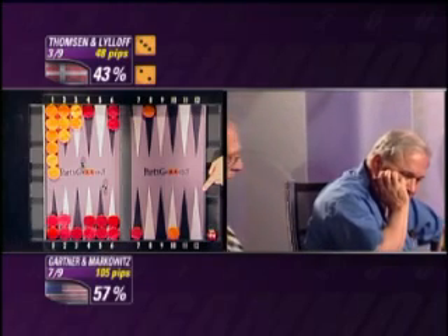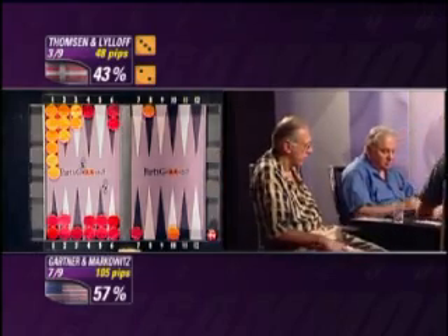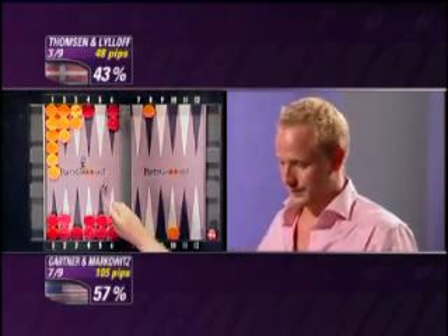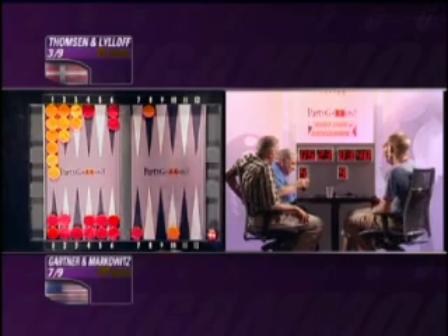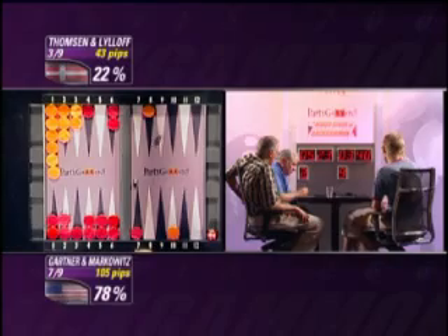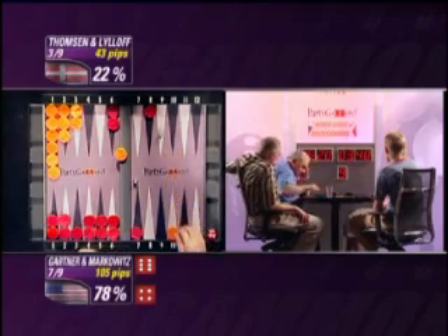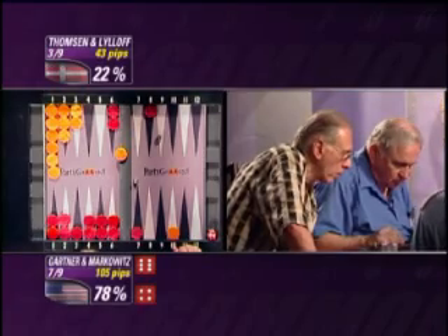Do you think some people are better rollers than others? Oh, I'm looking at one right now. Here we go — fours and twos to hit. It's a four. I see why they make that play — they duplicated the fours to hit with the fours to cover in board.